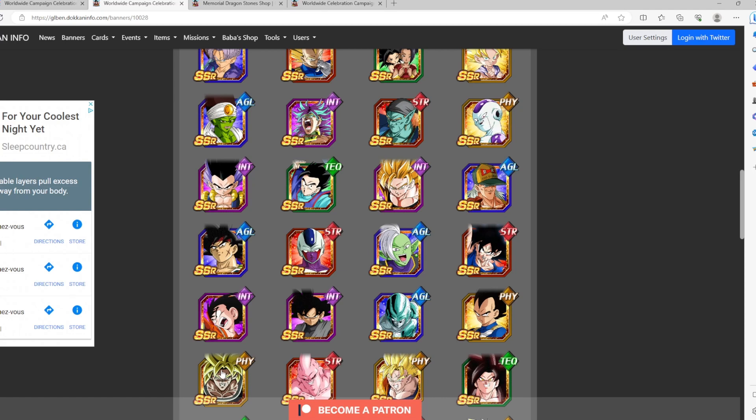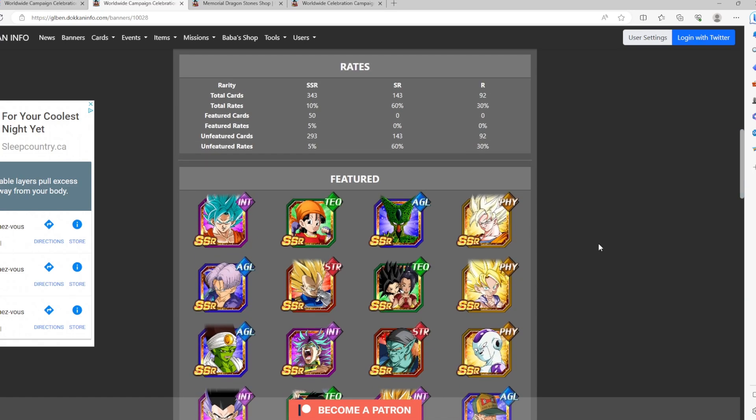Vegeta is going to get an EZA in the future, which is pretty good. Kid Goku is not the greatest for an EZA. The first eight or so characters are just not the greatest anymore. Super Saiyan 2 and Super Saiyan 3 Goku are kind of okay. 4G Cell — I'm not the biggest fan. He's good for Super Battle Road, but in Ultimate Red Zone you have to hide him until he reaches his perfect form, and that's just too much hassle.